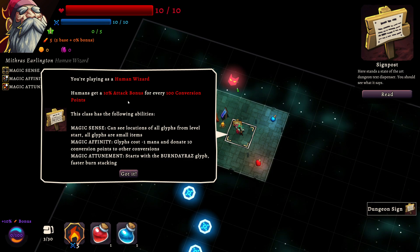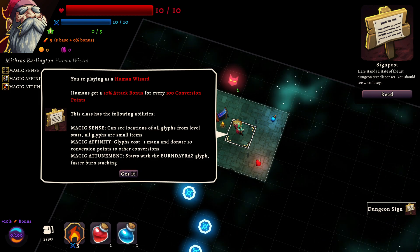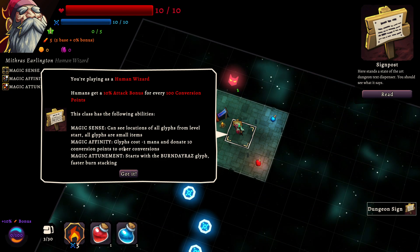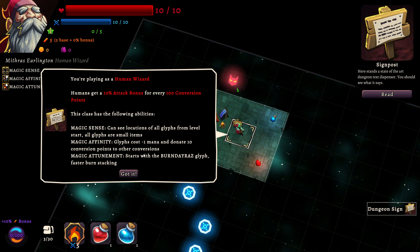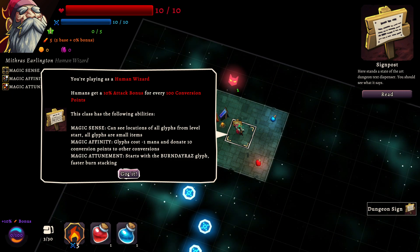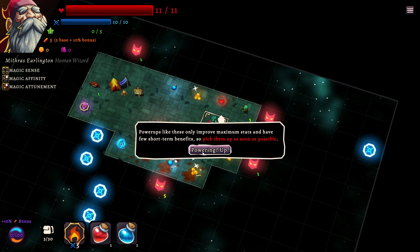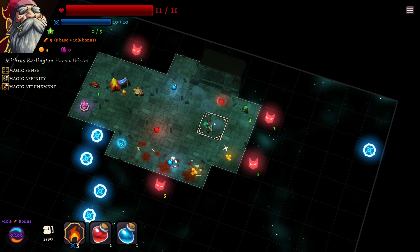Your player is a human wizard. Humans get a 10% attack bonus for every 100 conversion points. This class has the following abilities: Magic Sense — can see locations of all glyphs from level start. All glyphs are a small item. Magic Affinity — glyphs cost minus one mana and donate 10 conversion points to other conversions. Magic Attunement — starts with the Burn de Raze glyph and faster burn stacking. Pick them up as soon as possible.